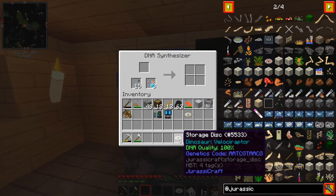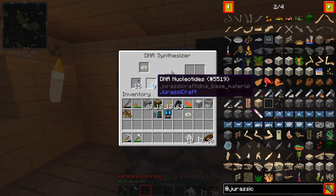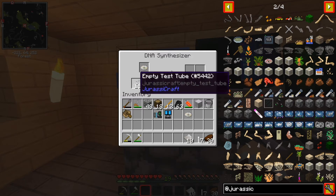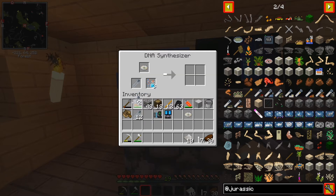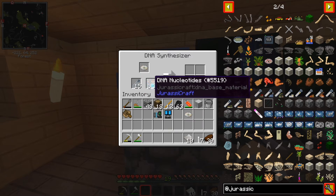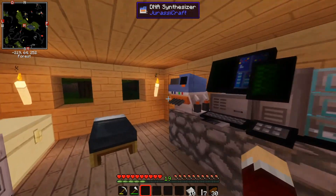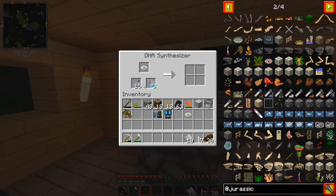What we're gonna do is take our 100% raptor, put it in there, and it's gonna make three. I can control how many I want — I could say I only want one, or two, or three. You're in charge of how many you make. So if you put a stack in here, you're gonna just continue making samples — up to 64 samples if you put stacks of these. So just keep that in mind.